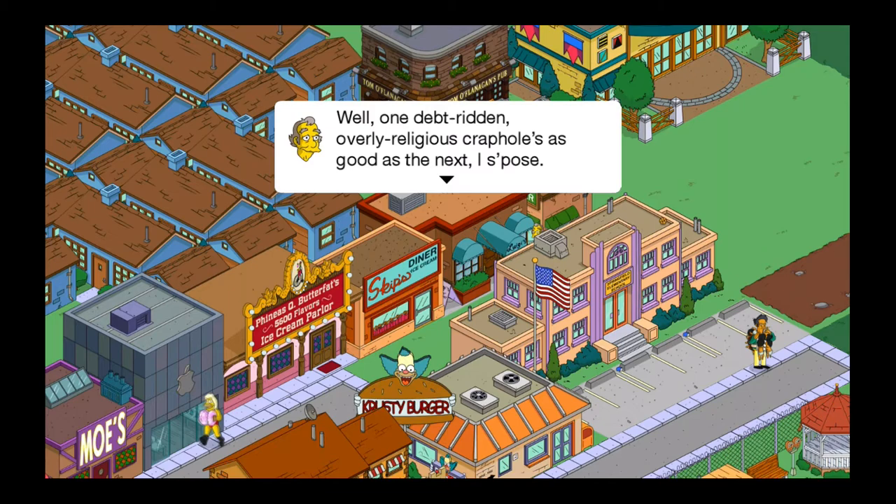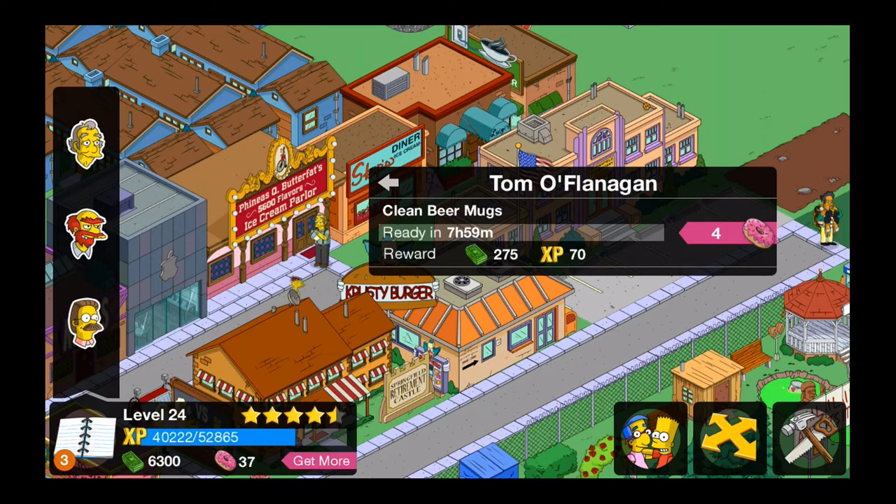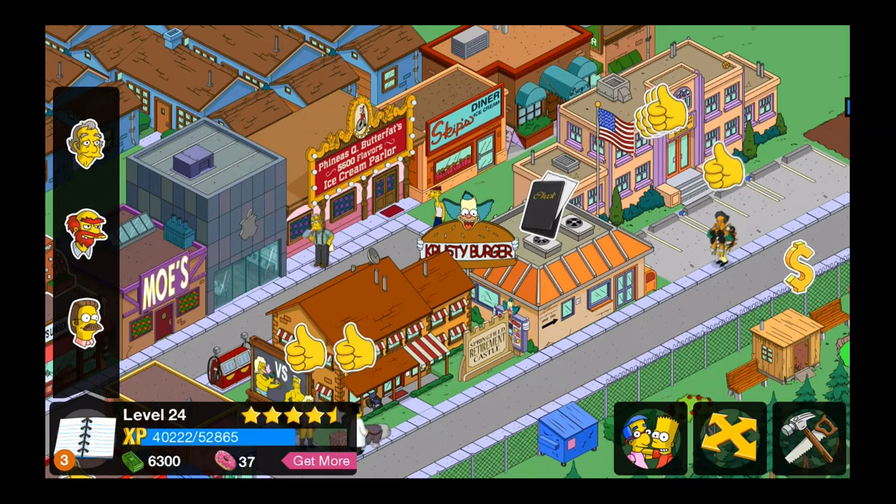So the task is to make Tom O'Flanagan clean beer mugs, which is an eight-hour task. And if you want to skip it, it's four donuts — just for anybody that's curious about that.